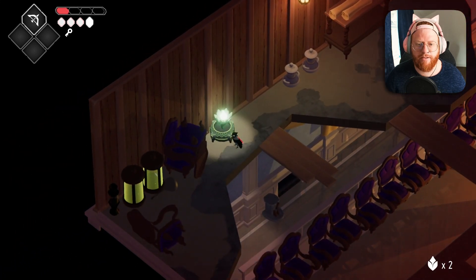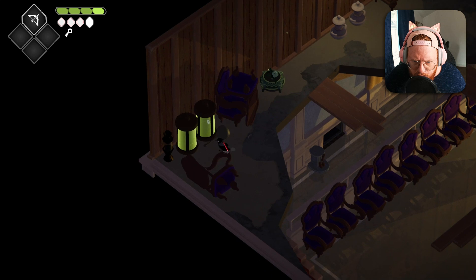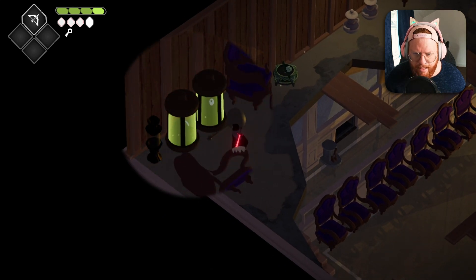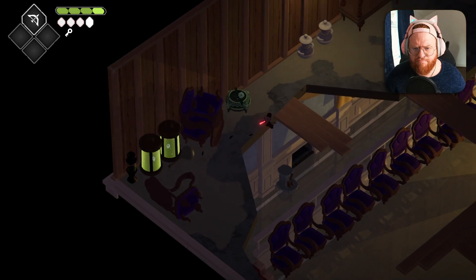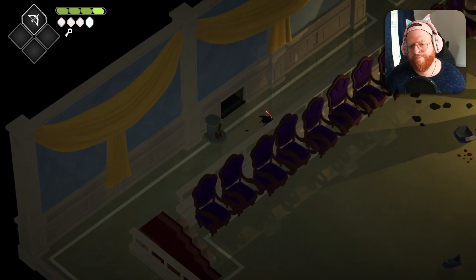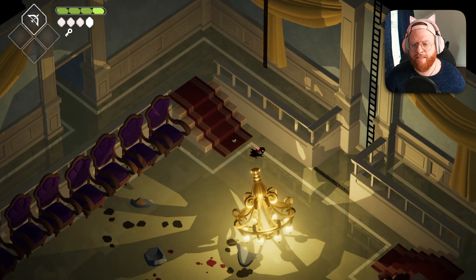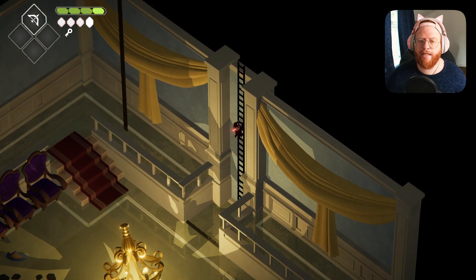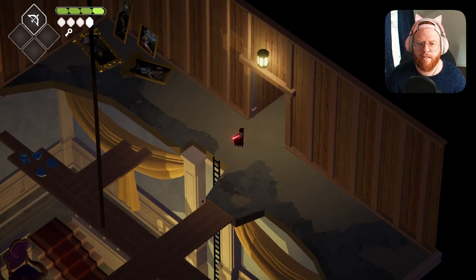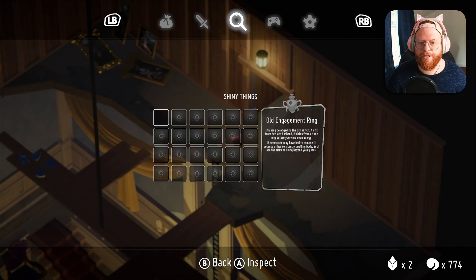We've got a pot down here as well, so at least we can heal. What are they — like tanks with eyeballs in them? I really need to pay more attention to where I'm rolling. It looks like we can collect those little shiny things around this world and we'll get a little bit more lore each time we do — it's good to know.